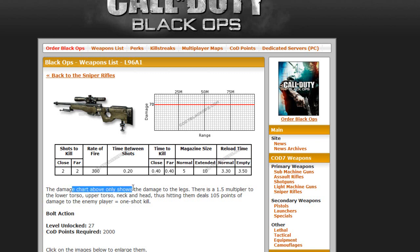The damage chart above shows the damage — there's a 1.5 multiplier for lower and upper chest. Most of the time it's a one-shot kill, and then it could be two shots. It's bolt-action, like the Intervention from Modern Warfare 2. You unlock it at level 27, and the COD points required is 2000.